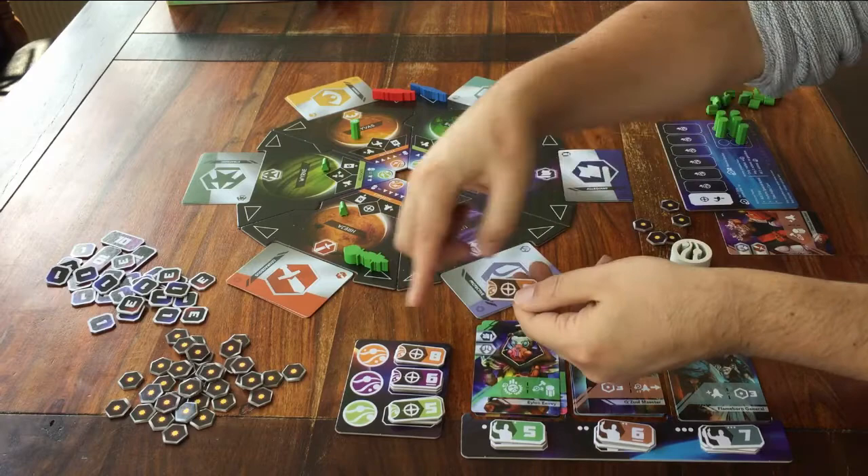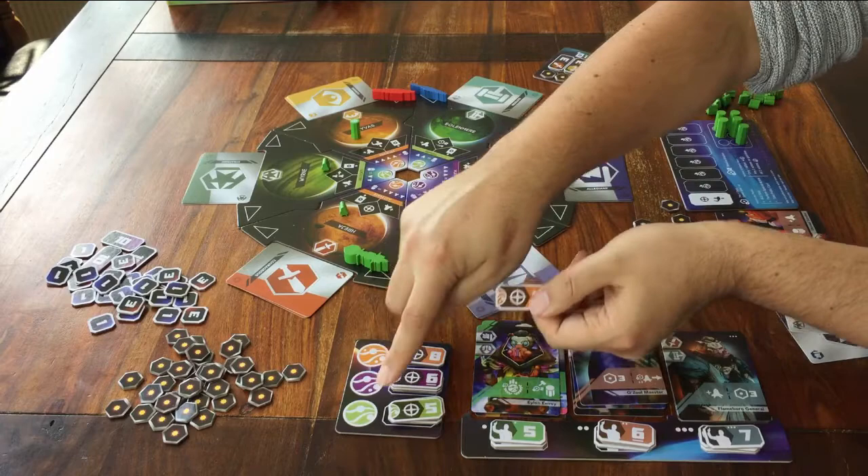If you activated a base on a green planet, you can take a token from the green stack.